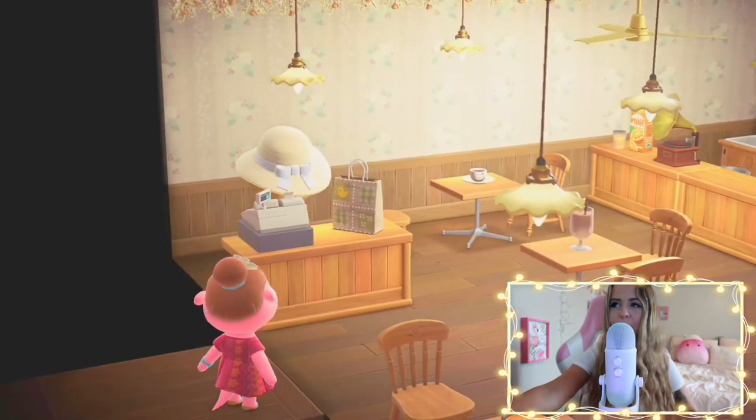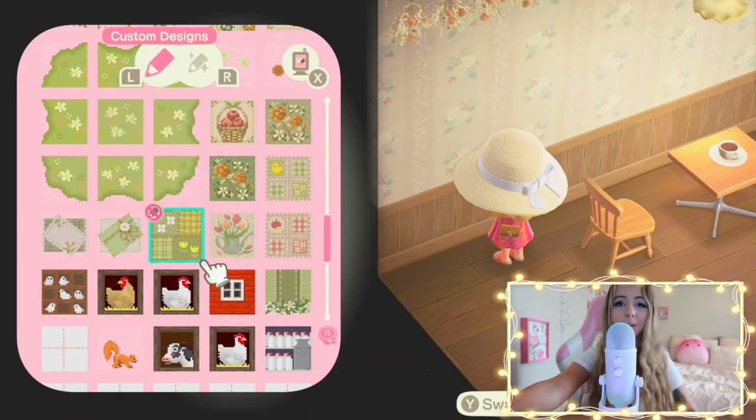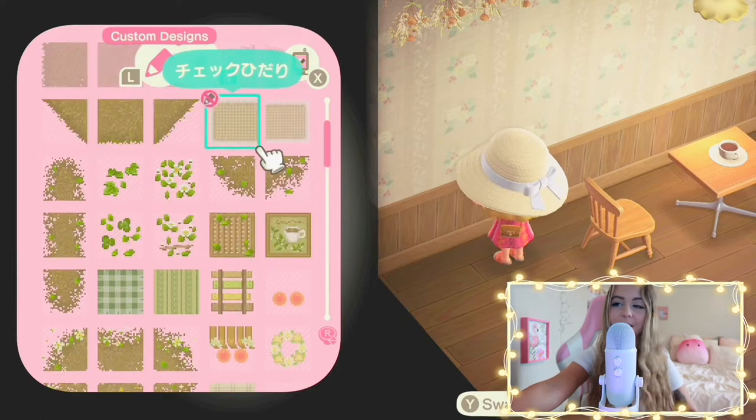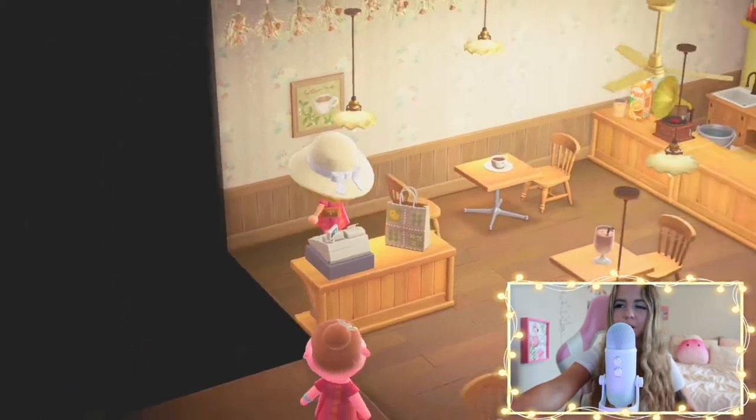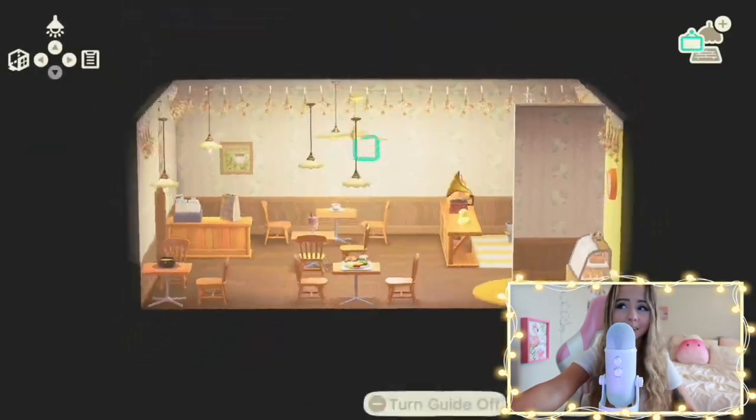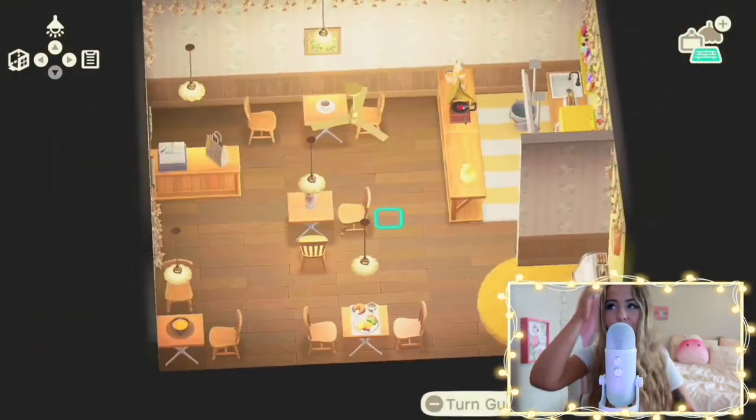This is the part where I'm adding the chicken canvas paintings — I think it's so cute because the place is being run by Benedict and Egbert. I also eventually want to add Plucky, because I think it's important that there's a hen running the place too.